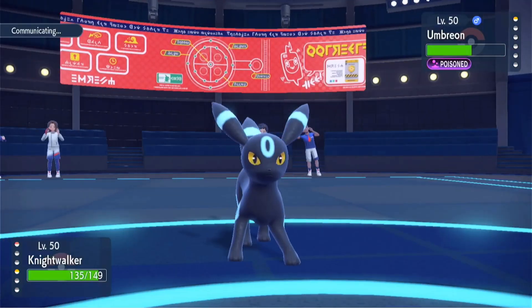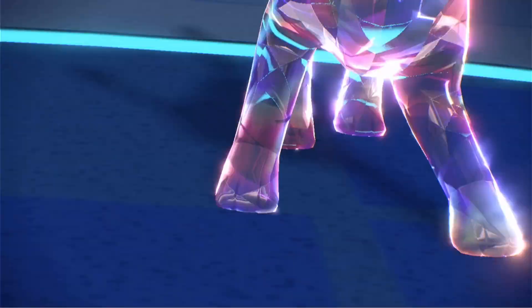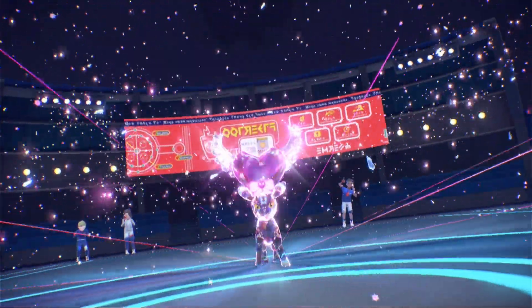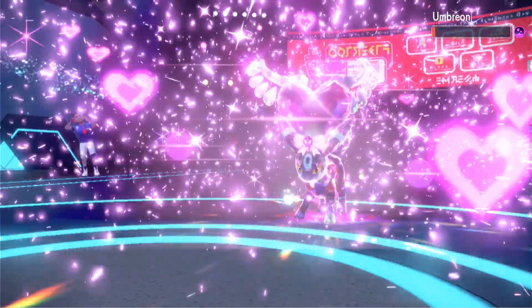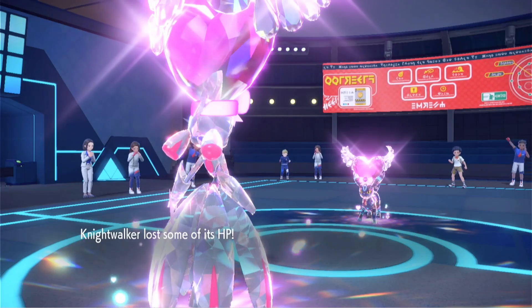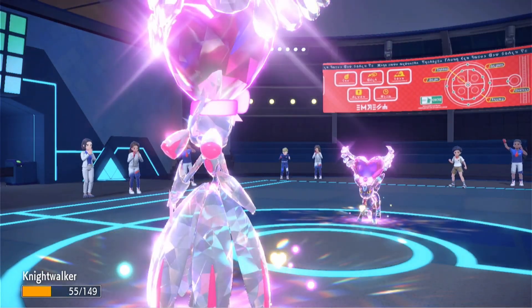I'm going to go for Tera Fairy Spirit Break. We see a Tera from Umbreon as well - it's Tera Fairy. Here comes Spirit Break - big chunk of damage. I think you're going to fall to poison. We see a Foul Play - and we actually took it quite well, and that was a crit too. Quite a decent hit.